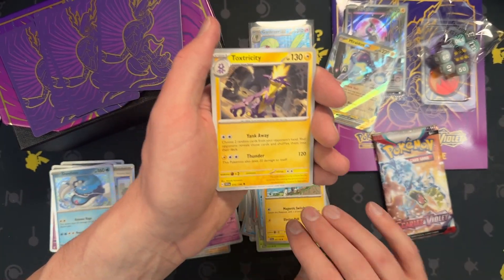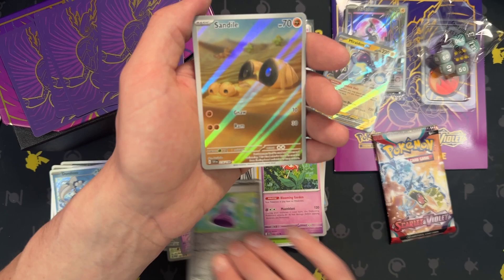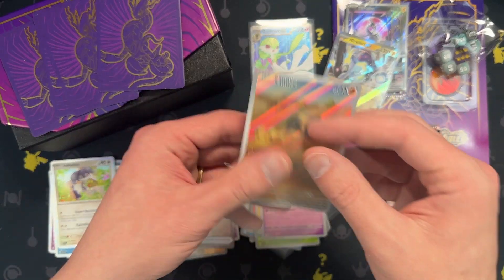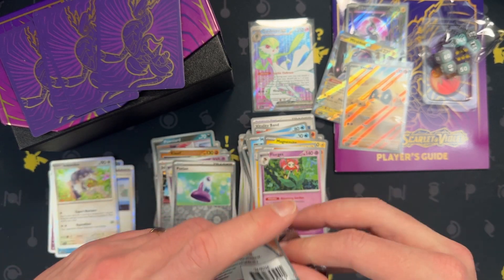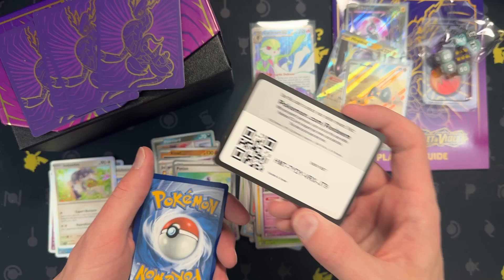Magikarp, Florgus, Florgus, Potion, Sandile. There we go, and Indeedy. Okay, last pack! Whoops — did you see it? There you go.